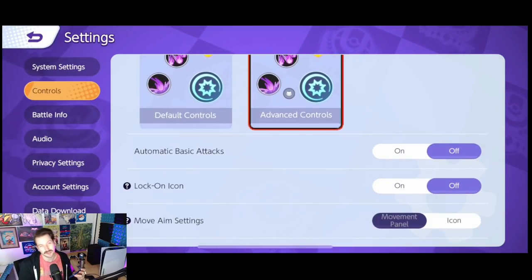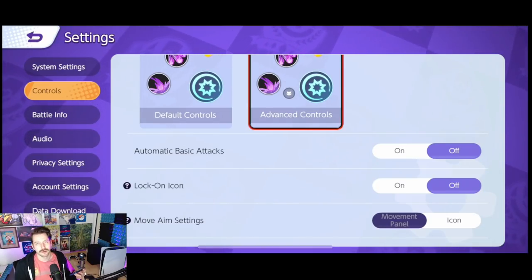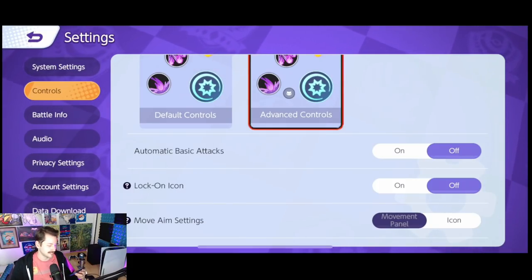Automatic basic attacks — some people have that on, some people have that off. I personally have that off. I don't usually need my character to be doing anything that I'm not telling them to do. You can have it on so if there's a moment where you're not thinking, it'll start attacking someone around you and can maybe get you some extra KOs or wild Pokemon. In general, I don't like my game doing anything I'm not specifically telling it to do.